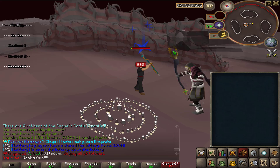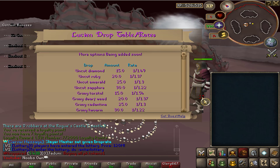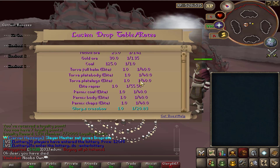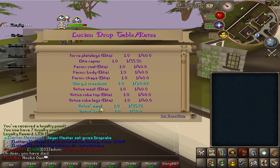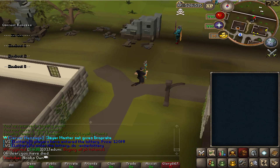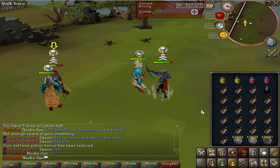Then there's the Glory667 Elite boss. Checking the drop table, it drops all the elite torva sets, the glory crossbow, vertus wand and book, and the glory elite pet which is a shoulder pet.